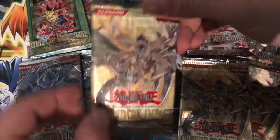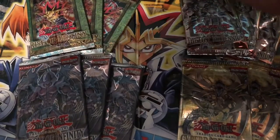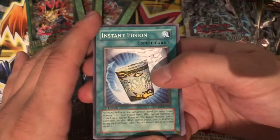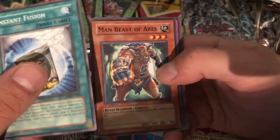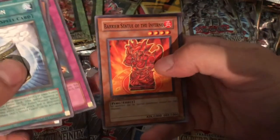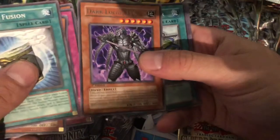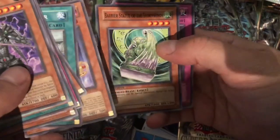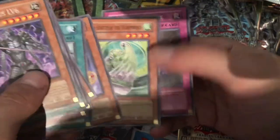Let's see if we can make an impact — Zane, with our Cyber Dark Impact booster packs. Any of the ciphers would be awesome obviously. Instant Fusion — I remember that was worth a pretty penny, especially first edition. Man Beast of Ares, Accumulated Fortune, Barrier Statue of the Inferno, and Dark Lucius Level 6. There's a rare — Counter Cleaner, Allure Queen Level 3, Barrier Statue of the Storm Winds, and a By Road Sacrifice.